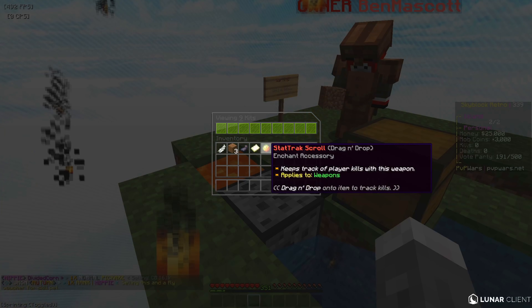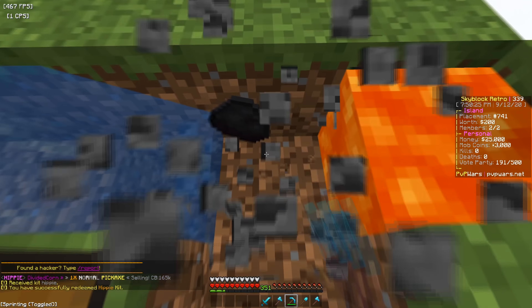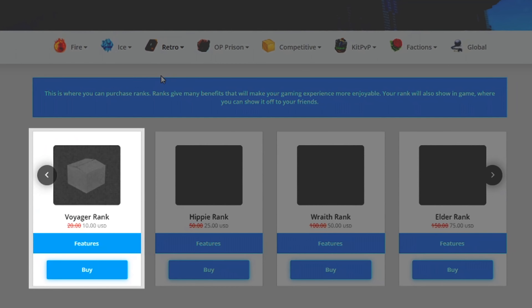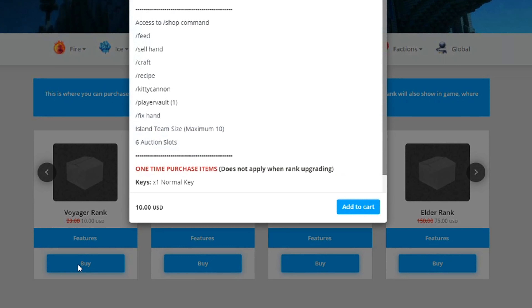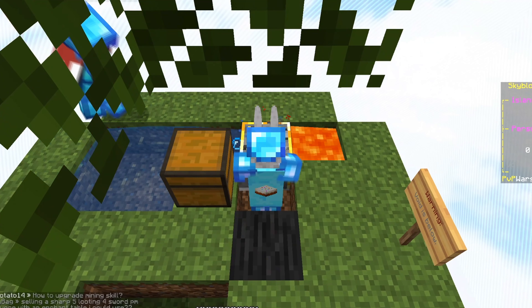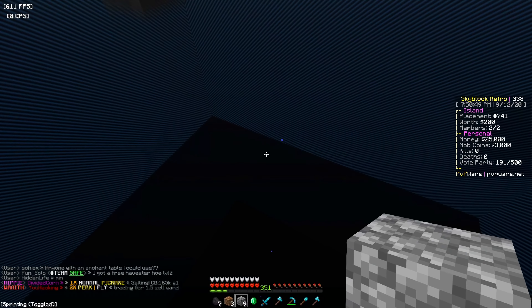Do we do a kit to get a pickaxe? Hippy kit - I think that's the second tier rank. It's my server too, by the way guys. We do have our own code - on the store you can actually receive a free rank. The five dollar rank is currently being given for free if you use that code. Definitely go to shop.pvpwars.net and use it.